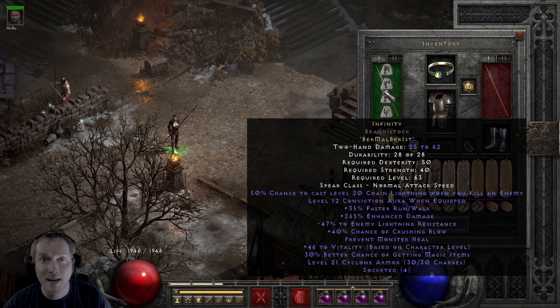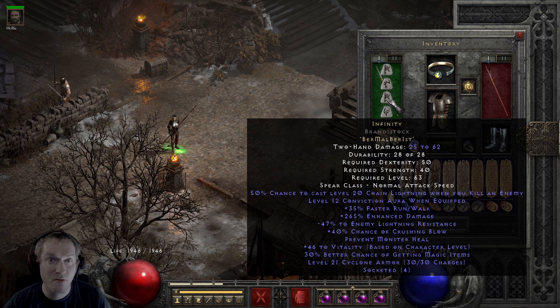We're self-wielding Infinity in a Brandestock so that we can have negative 20 attack speed essentially on this weapon. It's the fastest base you could put it in.